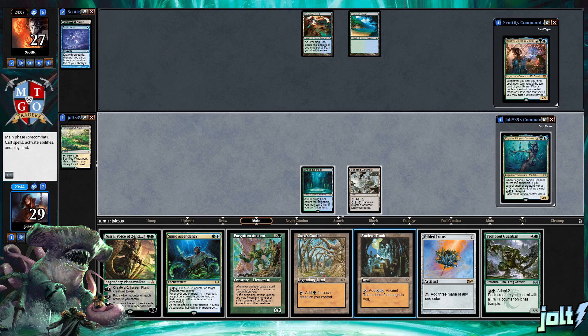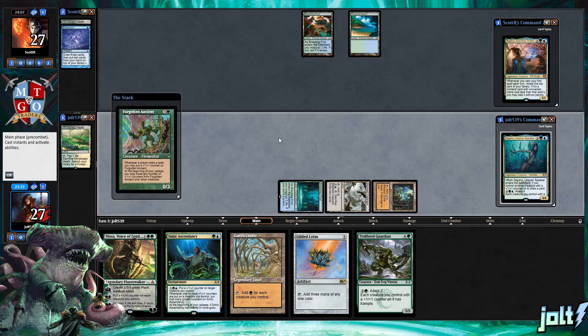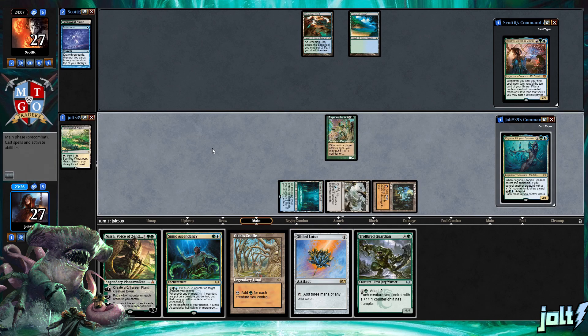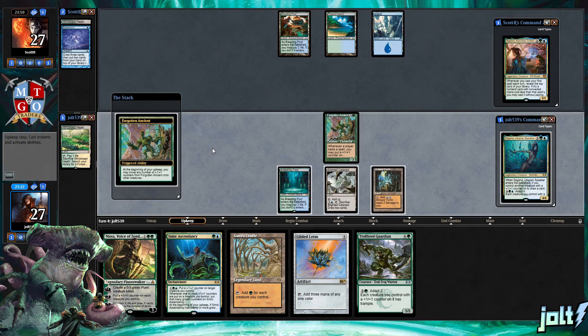Let's get down Ancient Tomb — one, two, three off of Ancient Tomb. Once we get down Forgotten Ancient, that'll allow us to get down Gaea's Cradle next turn and go for Gilded Lotus to open up some colored mana. Let's also give a shout out to INTGaming.com — use coupon code JOLT to get 10% off your order. They make custom playmats, so definitely check them out.